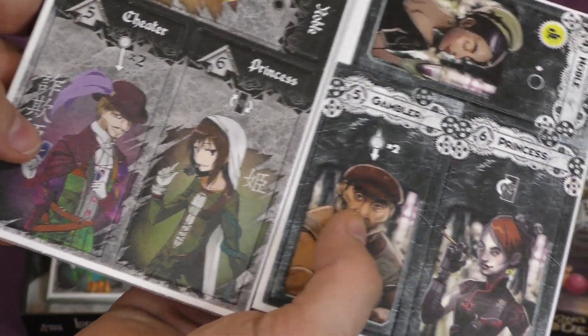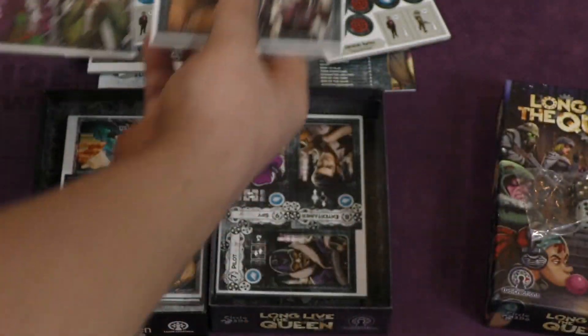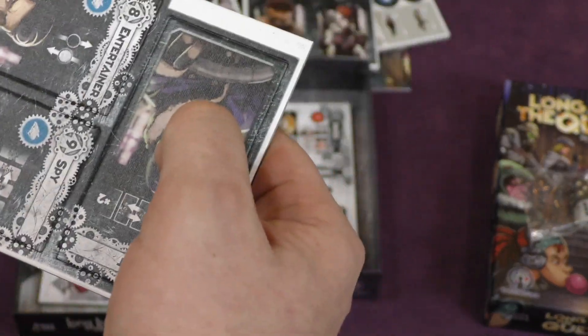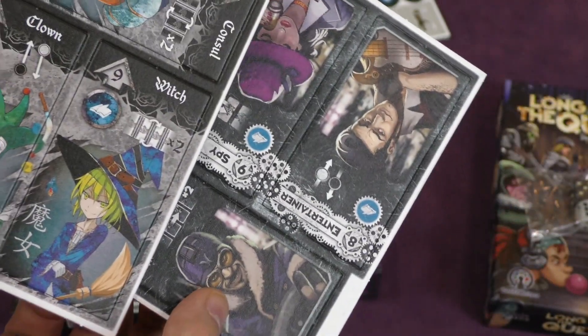Here the gambler is called a cheater — that's cool. By the way, they're nice thick tiles. Entertainer, spy, pilot, witch, clown, and council.